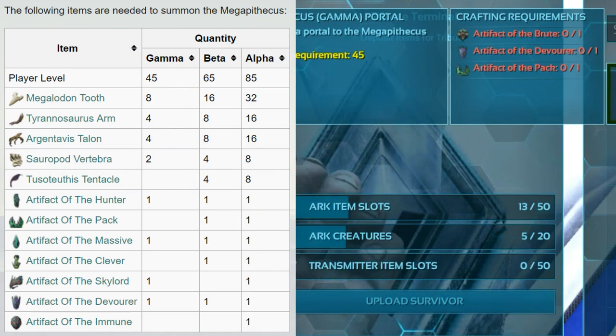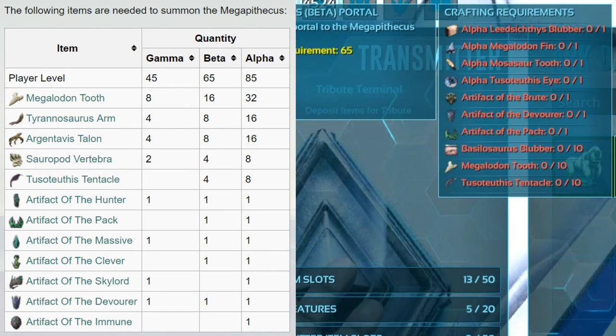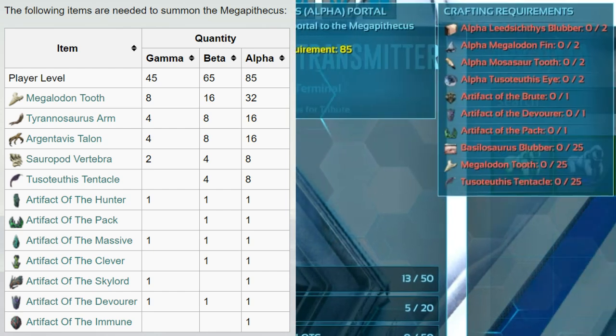With the Megapithecus on Gamma, you can see you only need artifacts, no other drops. But on Beta there are big changes, because now you need Alpha drops as well — 4 of them — and you also need one of the new drops, 10 of each. So you need 3 normal drops and 4 alpha drops. And when you want to do it on Alpha, the hardest mode, you need 2 of each alpha drop and 25 of those other drops.